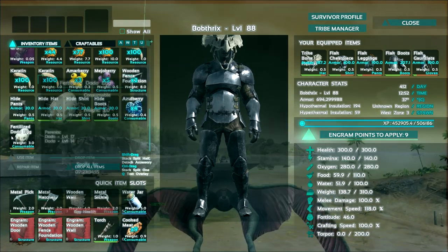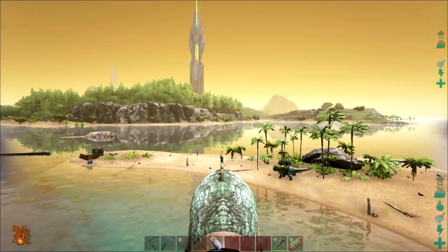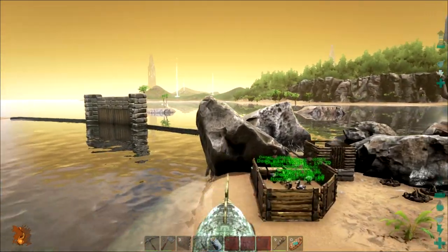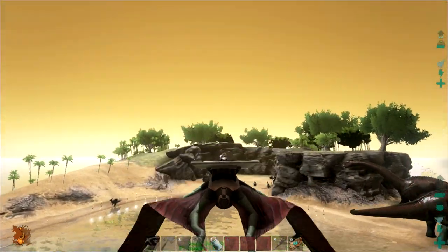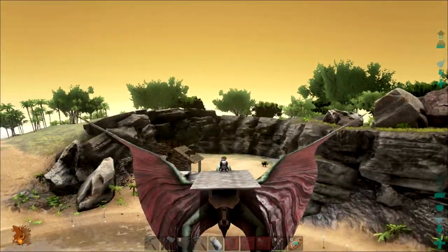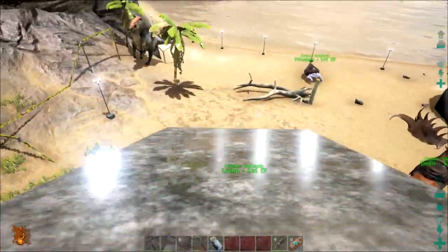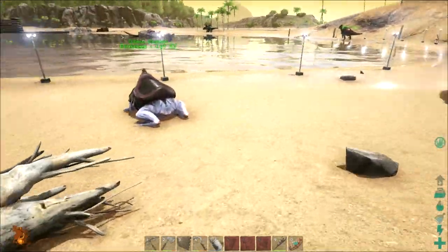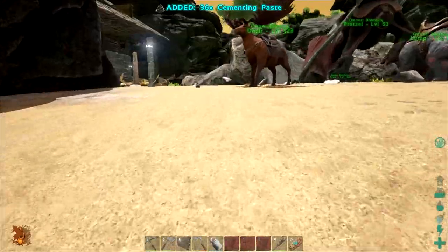I'm hoping the health of the egg isn't dropping — nope, it's not dropping whilst in my inventory. So at worst we just drop it when the temperature's good. Let's drop the frog and land once again on Pretzel. Now, Princess, you should have cementing paste — yes! And I actually need to give you some more meat as well, whoops.